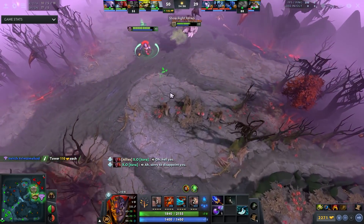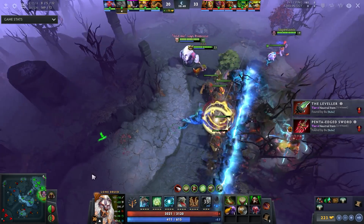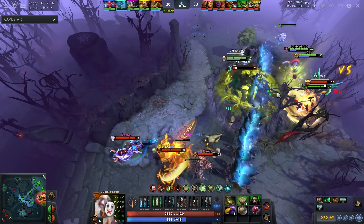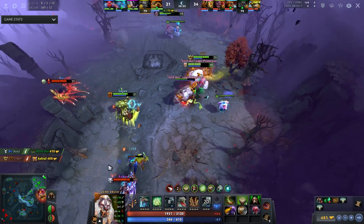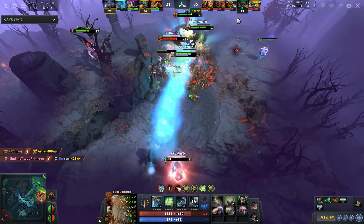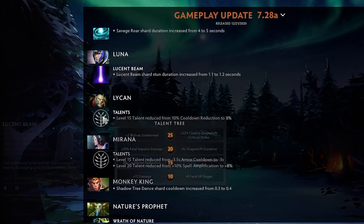Lone Druid Savage Roar shard duration increased from 4 to 5 seconds — it empowers allies in a 700 AoE with 20 movement speed and 60 attack speed for 5 seconds. I'm still not a huge fan of this one. It's too much to keep track of — I'd rather use Savage Roar defensively and use it to essentially stun people with roots rather than focusing on empowering allies.